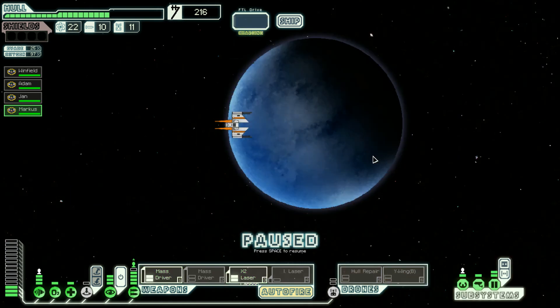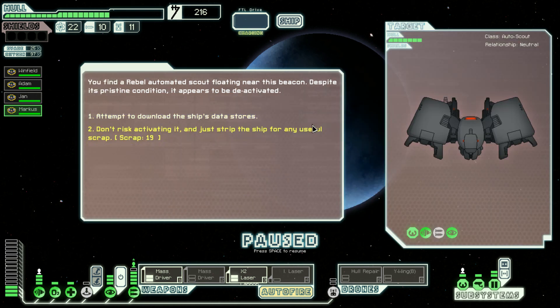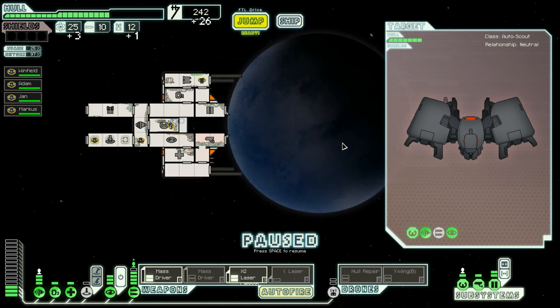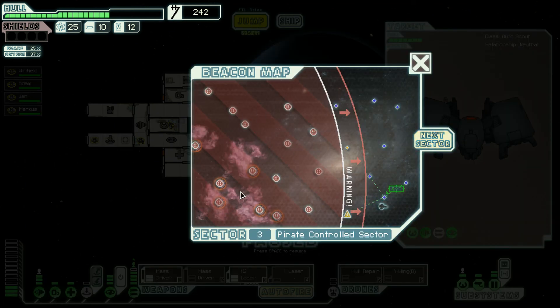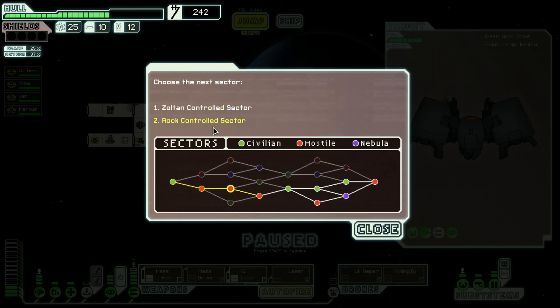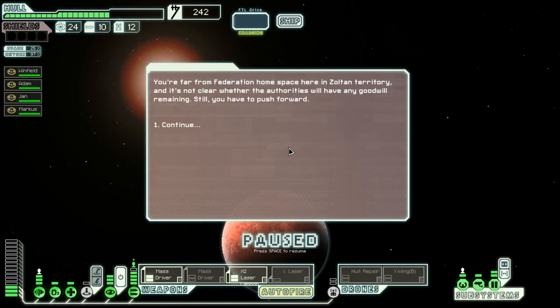I'm watching you, Mr. Adam — I'm watching you. But you are not drinking. You've arrived at the long-range beacon. When the FTL drive is charged you can jump to the next sector. We find a rebel automated scout floating near this beacon — despite its pristine condition it appears to be deactivated. Well, like hell we are going to activate it. It's apparently not firing back. The sector has been taken over by the damn rebels.